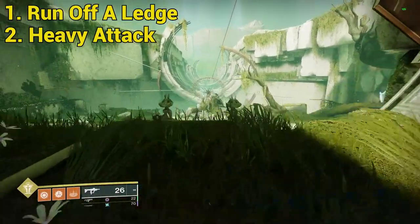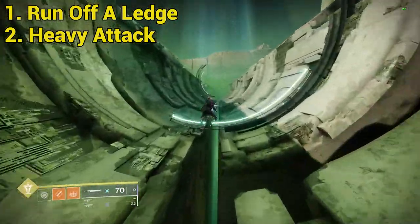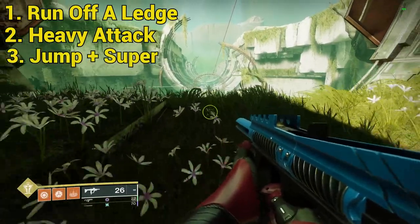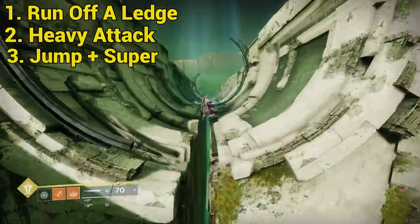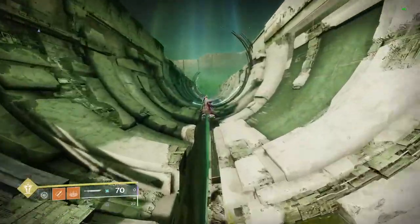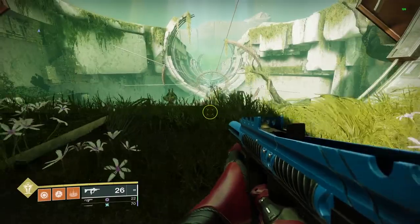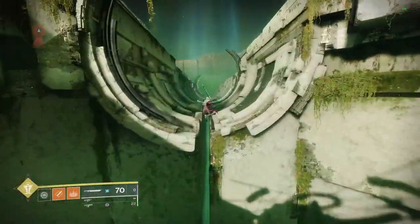Second, you will need to run up to the edge of the ledge or surface you have chosen. Before you reach the edge, you will need to pull out your sword and heavy attack off of it. Lastly, after heavy attacking, activate your super and your jump at the exact same time. Activating your jump again will allow you to stay in the air. Holding your grenade will allow you to float longer and go further. If you are having trouble doing this, try heavy attacking, jumping, and casting your super all at the same time. These need to be pressed within a few frames of each other, so it might just be easier to mash them all at once.